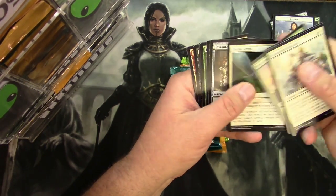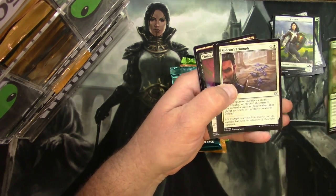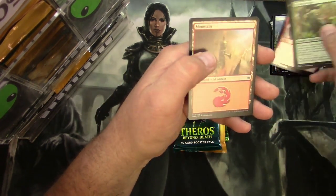War of the Spark: Evolution Sage, Gideon's Triumph, The Wanderer, Finale of Eternity — there's a Mythic — and a Foil Nahiri Stoneblades.